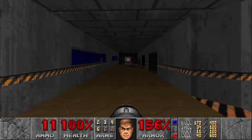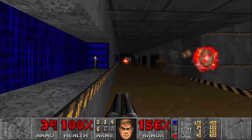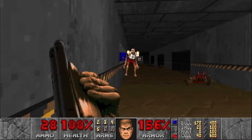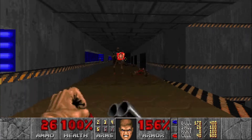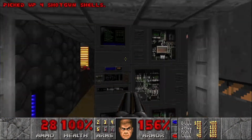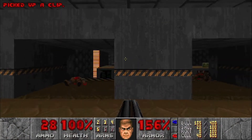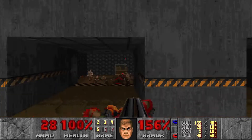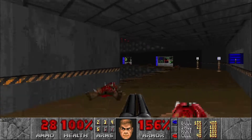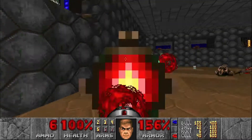There's gonna be a Revenant, so let's get ready to take him out. And of course he's gonna dodge all my rockets. Alright, hit this switch right here — it's gonna lower all of the computer parts in there. There's gonna be a bunch of enemies. We'll see if we can't get some infighting happening. Hop down here, open this up, and we'll just throw some rockets.